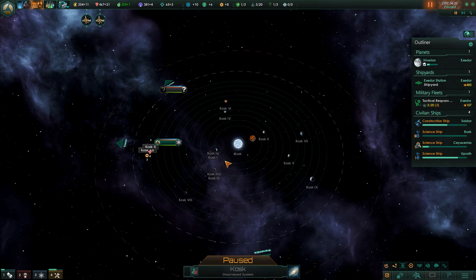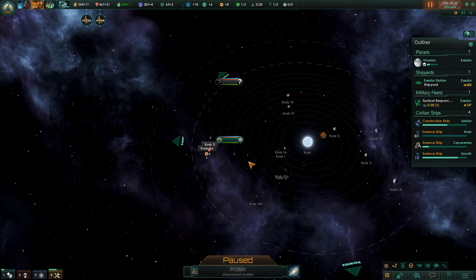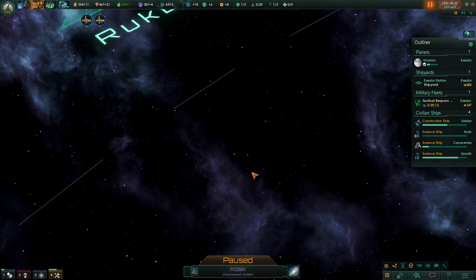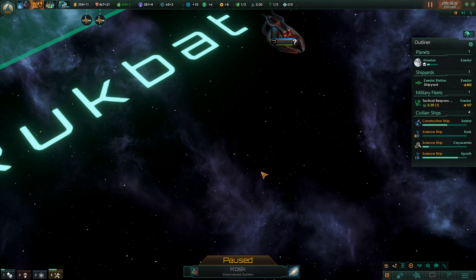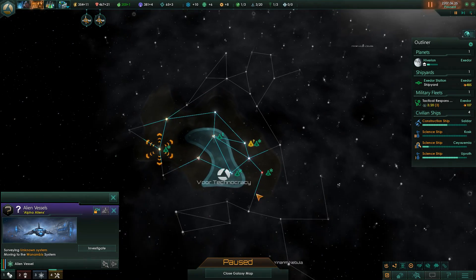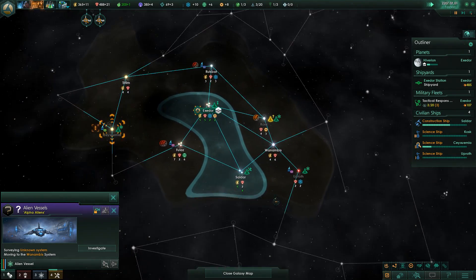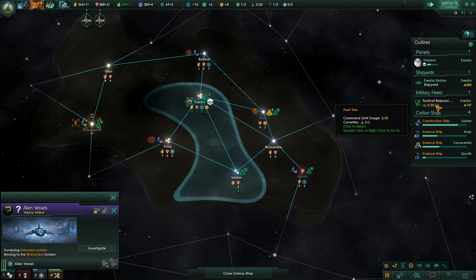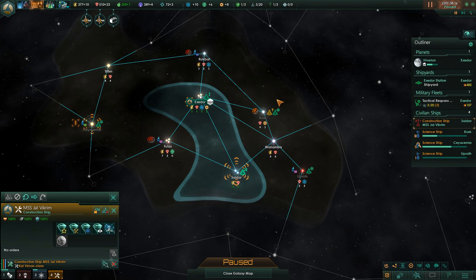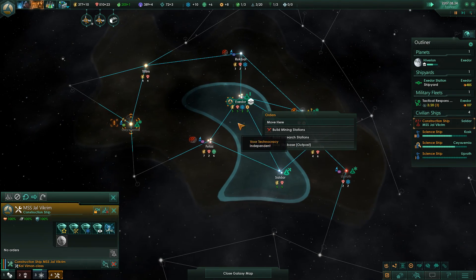Wonder what ones they are. There's an arctic world - excellent, maybe we can settle it. Alpha aliens - it looks like an alien vessel. We should probably get into that system as quickly as possible. We should probably get on surveying it, because we don't want aliens stealing our stuff. We're just going to go here and when we explore it, we're going to build an outpost.